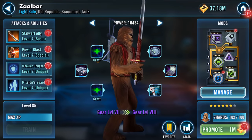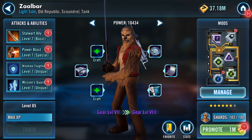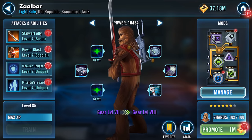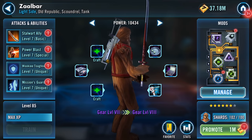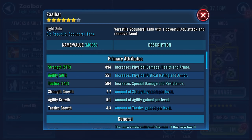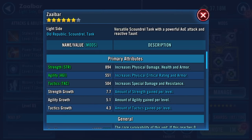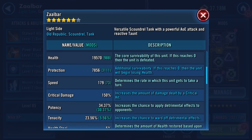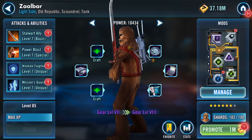Good morning Galaxy of Heroes. Zaalbar — Lightside, Scoundrel, Tank, Old Republic. We're all frantically farming Old Republic, and I'm pleased to say that I have finished the shard farm on this Wookiee. Here he is. At the moment he is gear level 7, 6 stars, and with that and his mods he's got a combined 27k health and protection, 179 speed. Nothing major obviously, but he's gear 7.